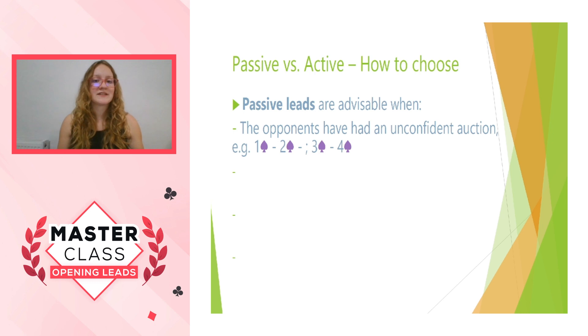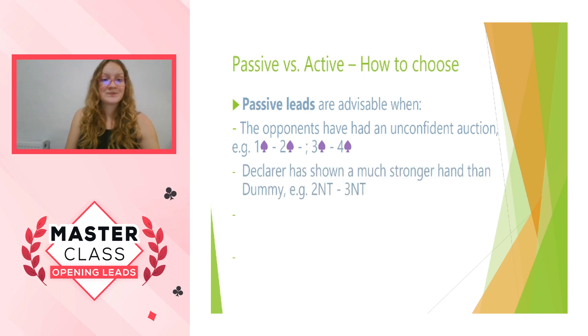How do we choose between passive and active leads? Passive leads are advisable when the opponents have had an unconfident auction. For example: one spade, two spades, three spades, four spades — where two spades said 'I've got a weak hand, I'm not expecting to make game unless you really have a strong hand,' and then opener came back saying 'I kind of have a strong hand but I can't commit,' and then they wobbled their way up there. That's not a confident auction. Another time to choose a passive lead is if declarer has shown a much stronger hand than dummy — something like two no trumps, three no trumps, where most of the points are going to be in the fourth hand position and you don't want to give a trick away to that position.